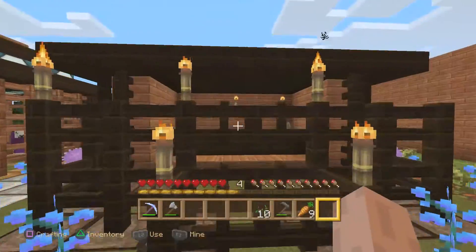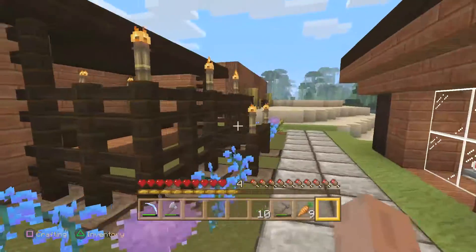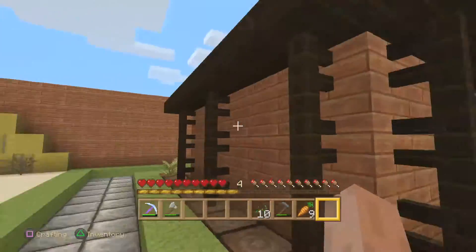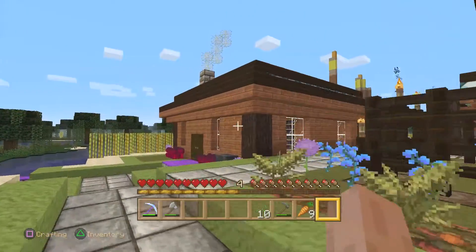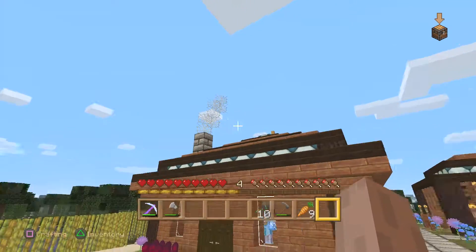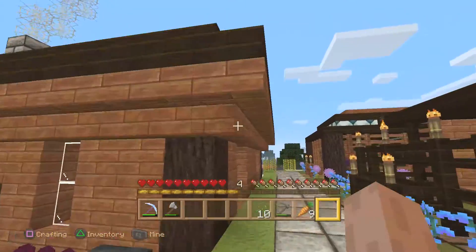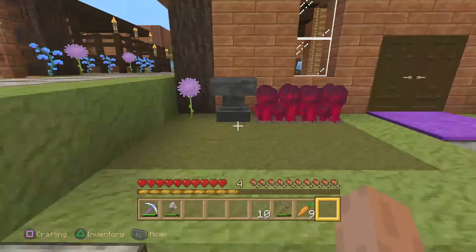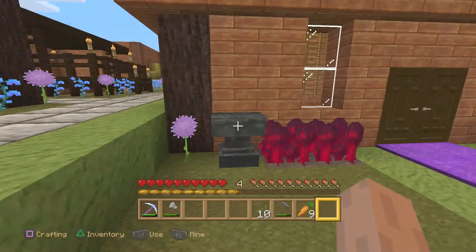We have acacia and dark oak here, and this little area is like a chicken coop — a chicken just laid an egg! Eventually I'll name everyone with name tags. I continued the fencing design all the way around — it's simple but something a little different. And there are the cobwebs I used to make the chimney smoke. You can see how I slivered that lighting around the exterior — it's subtle and nice.